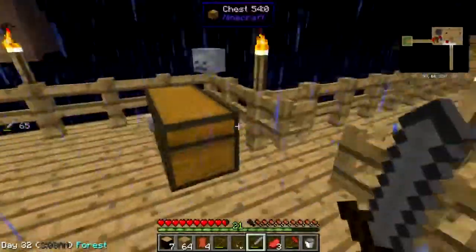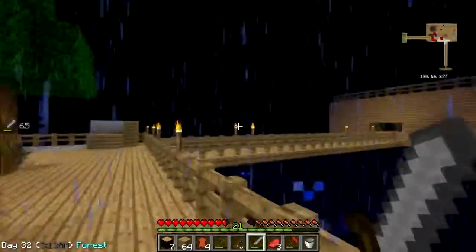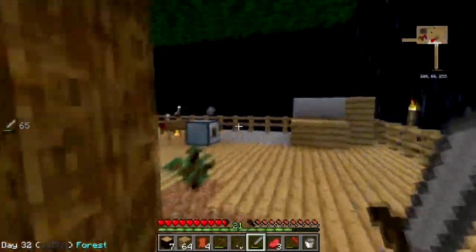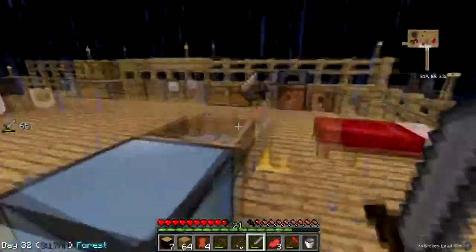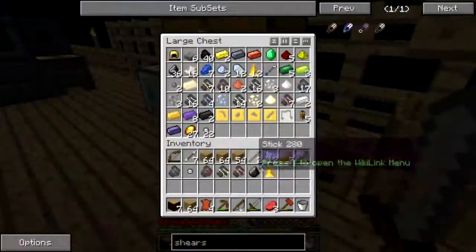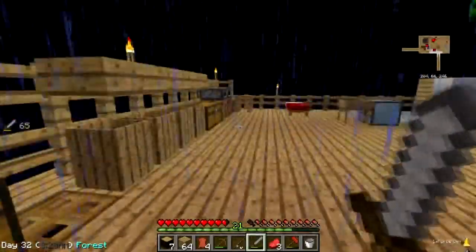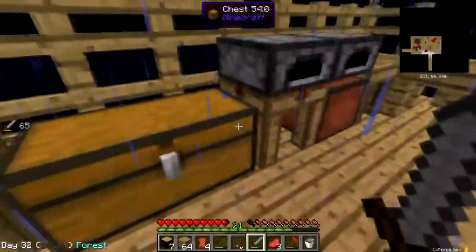One thing I need to start working on is getting a proper house built, which I may now do over this way, seeing as how the cobble machine is no longer there. Oh, I need to make a barrel — a cobble barrel.